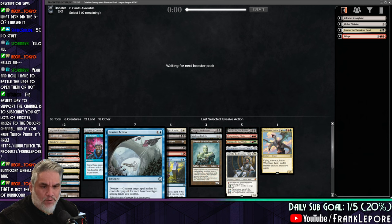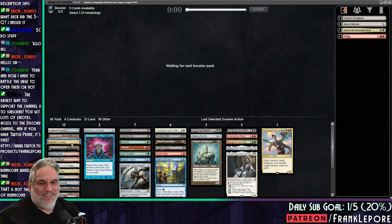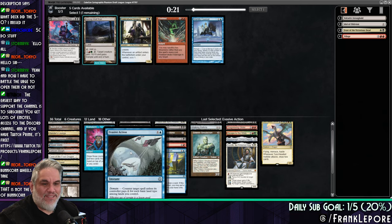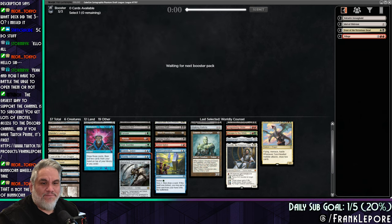Does it counter any or just target spell? Any spell? That's good. If we lead with Xander's Lounge into Scrubland, they already have to pay four for it. The Worldly Council came back — great. I feel like Kenrith is almost... we can actually take out Razor Lash Transmigrant. Not being able to block is not what we want; this is definitely a defensive deck. We can put Terra Sunder in the four spot as well.